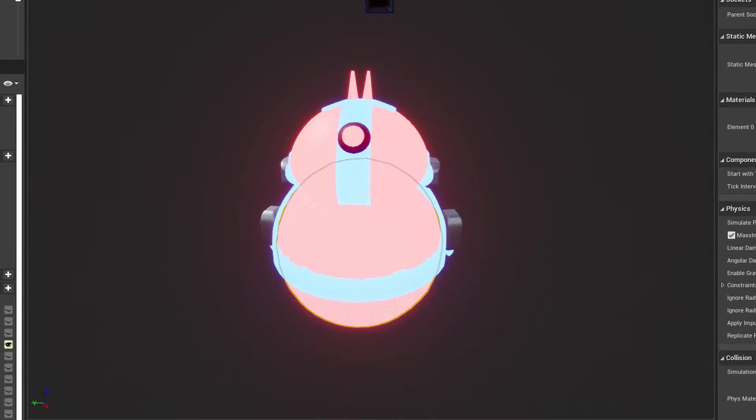My character? Glowing. My grappling hook? Glowing. The grappling hook cable? You guessed it, it's glowing.